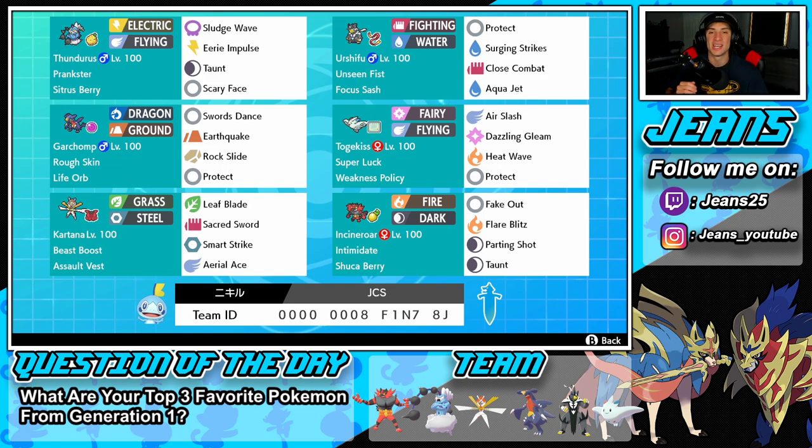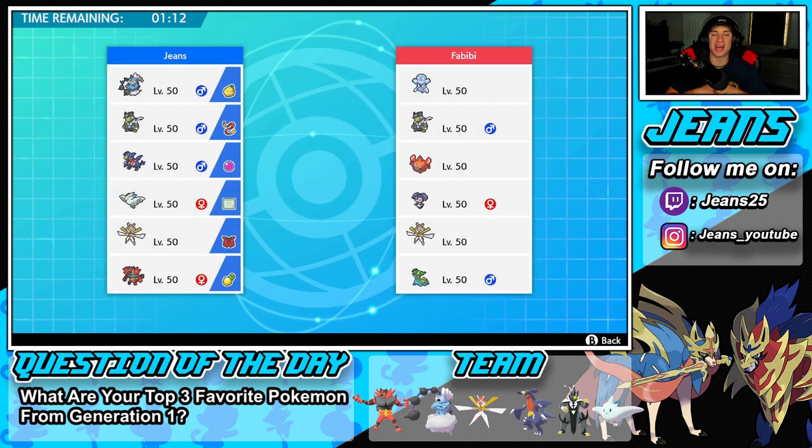Let's hop on the ranked doubles ladder and try to get some wins with this Weakness Policy Togekiss and Life Orb Garchomp team. I actually wanted to use a Moxie Gyarados team for today's video, but the rental code wasn't working — hopefully I can get that team out for you guys soon, since Gyarados is one of my favorite Pokemon on the ranked doubles ladder.